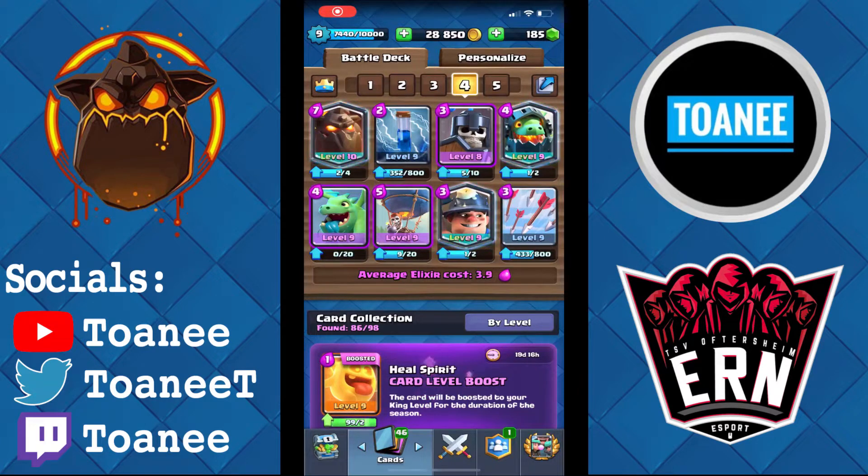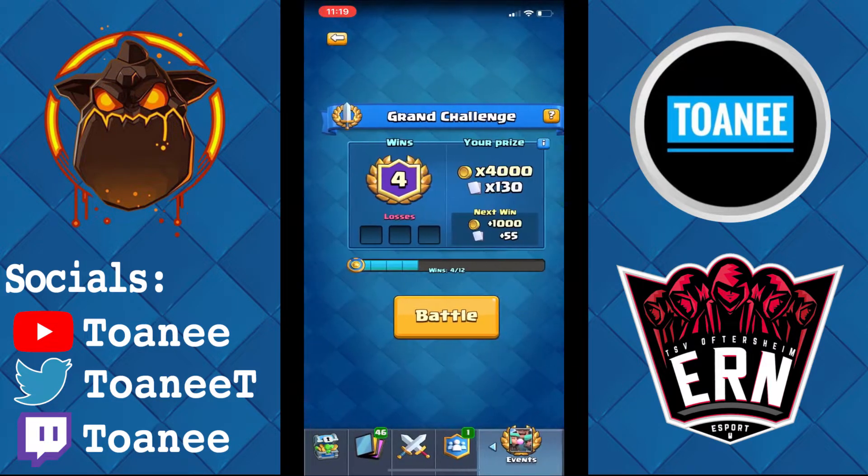Yo guys, what's going on, this is Tony here and today I have another Lava deck for you guys. This one is a Lava Miner Loon deck, but you've got the double light spell to help counter all the bait decks going around right now. I'm going to be playing in a grand challenge — we're currently 4-0.